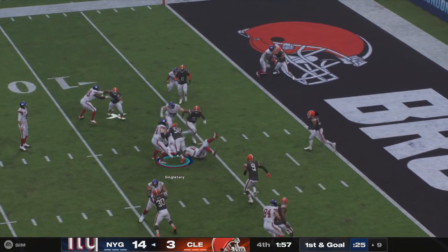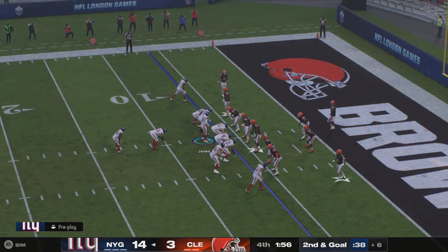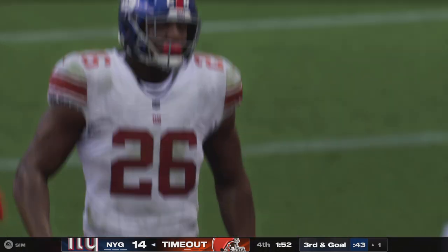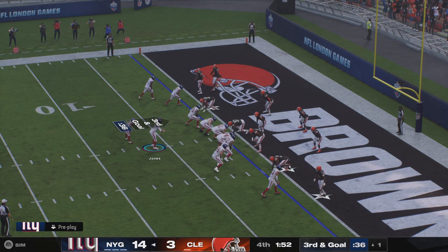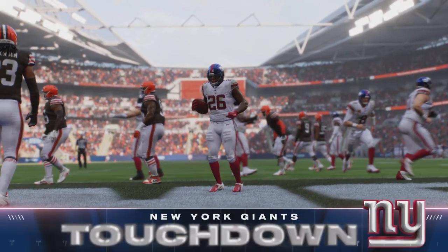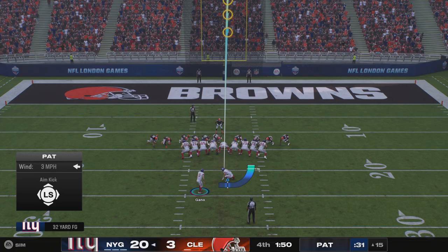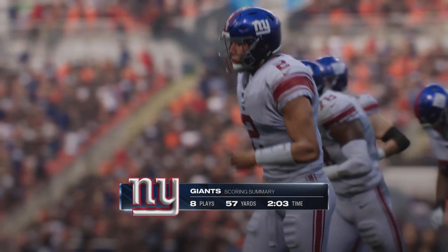They'll run with Singletary, marked down at the six. Defense takes a timeout with a minute 56 to go. Again it'll be Singletary — hard running close to the goal line, marked just short. Third and a yard — the big offensive line clearing space, and he's in. Devin Singletary, touchdown New York! Extra point by Gonneau is up and good.